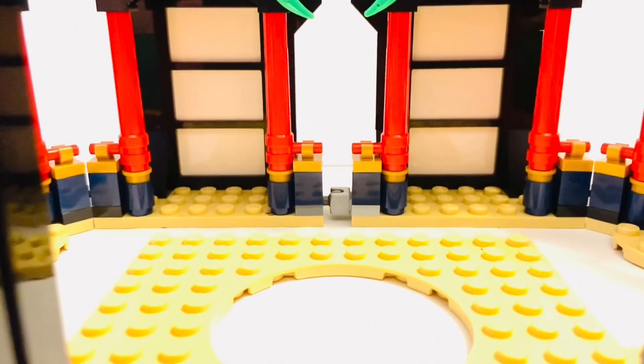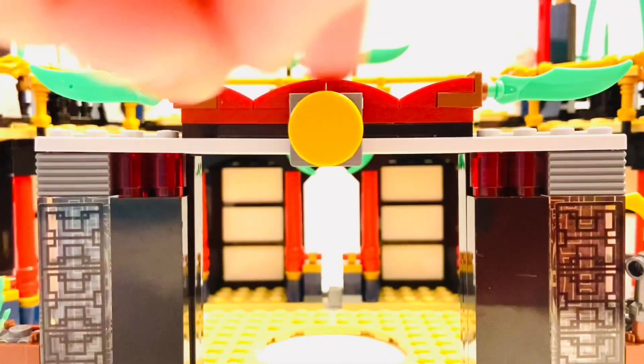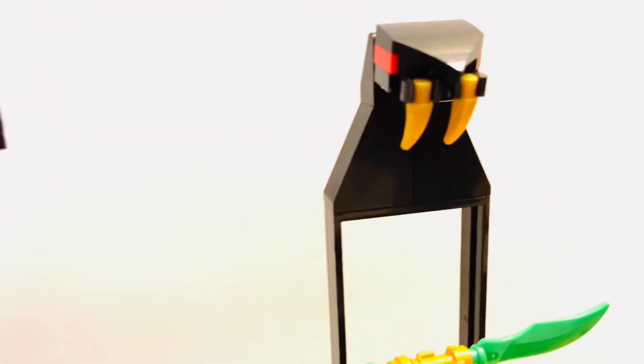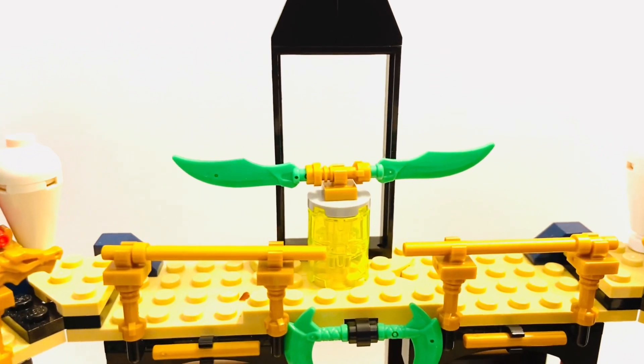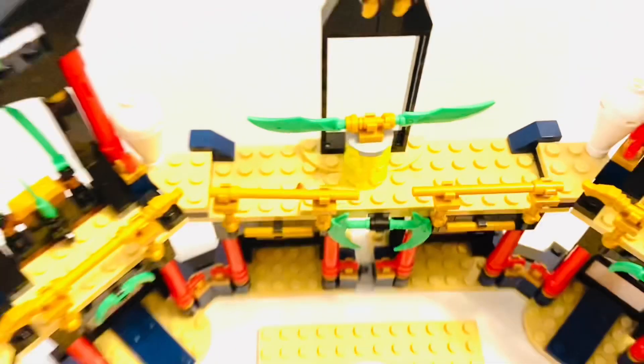You have that little arena there which is meant to replicate the area where Chen and Lloyd fought — really cool scene. This part up here is from Kai's Epic Battle set, and from Jay's Epic Battle set is the centerpiece: this incredible serpent head.